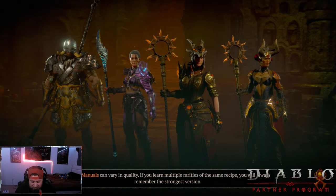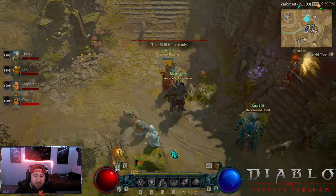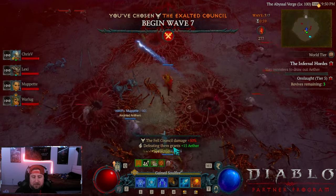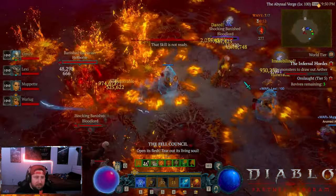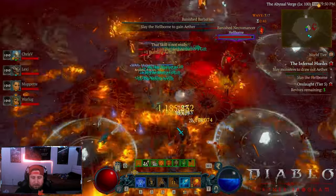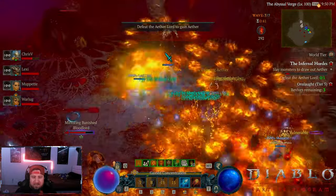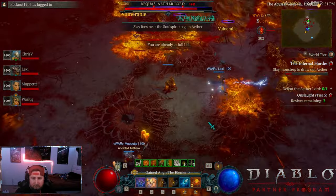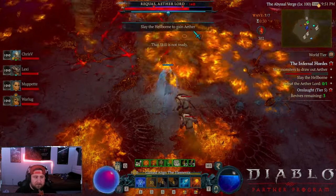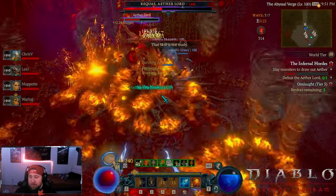But guys, this is absolutely crazy. I can't believe that this is the strategy. I know that the devs are going to nerf this like crazy, so I definitely suggest you guys go do that. We're going to do another one and see how high we can do — we're at tier 5. I should have picked the Aether Lord to get our gear to 8. Full gameplay on the back end of this. The amulet's got to be the last one I do, I think.